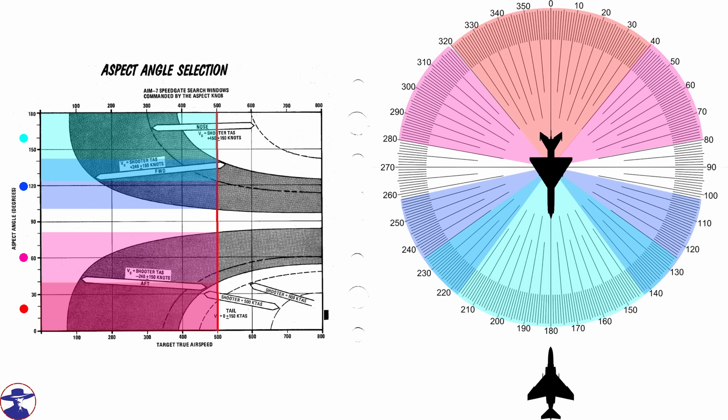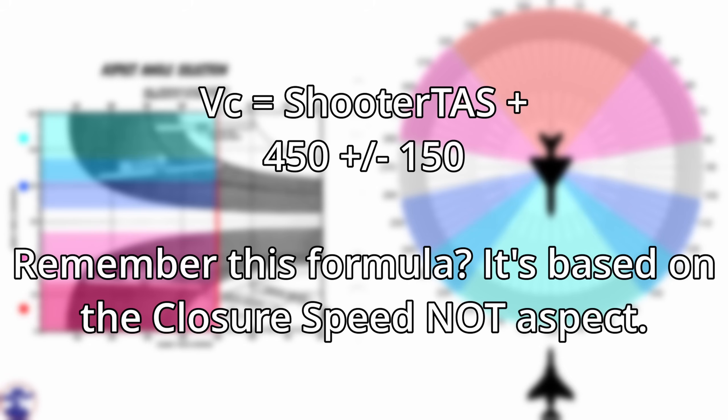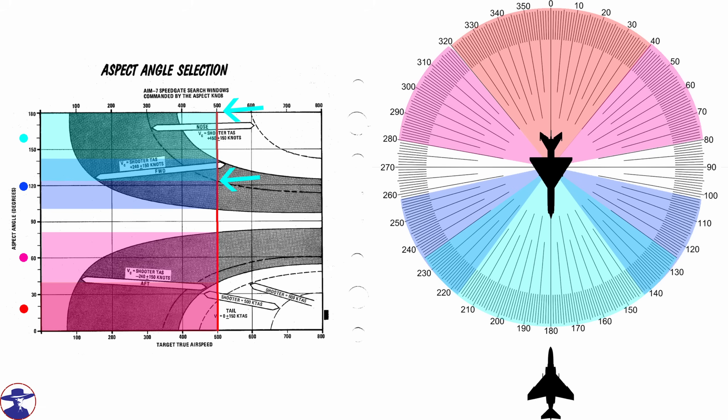I translated this to an actual protractor so you can get an even better idea, as I found this much easier to visualize. Reminder: the closure rate is actually what determines if something is going to be picked up, and each aspect knob selection gives a different closure rate doppler gate to search within. If you make a selection and the target's speed falls within the expected closure rate of that aspect selection, then you will pick it up. We will rely on the aspect we observe — nose if they are coming straight at us, forward if coming at an angle.